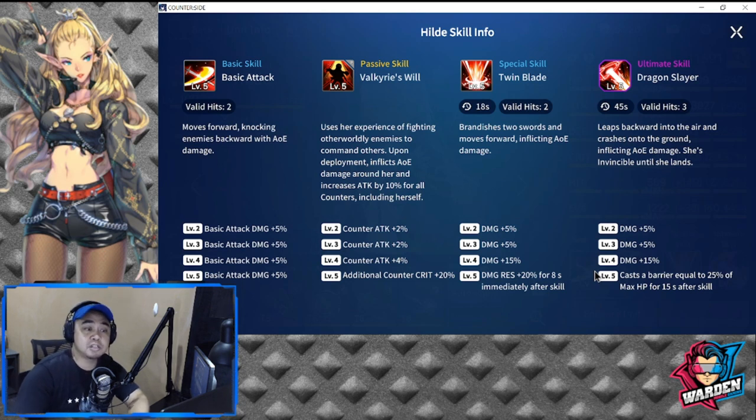For her special, she brandishes two swords and moves forward dealing AOE damage. Damage total is plus 25%, and at level 5 you get 20% damage resistance for 8 seconds immediately after the skill. Her ultimate, Dragon Slayer, has a 45-second cooldown with 3 valid hits. She leaps backward into the air and crashes to the ground inflicting AOE damage — she's invincible until she lands. Level 5 casts a barrier equal to 25% of max HP for 15 seconds. She is a very good striker with buffs, and she is tanky.